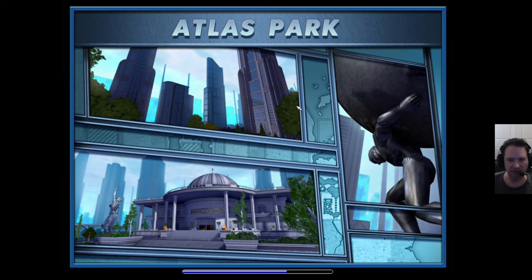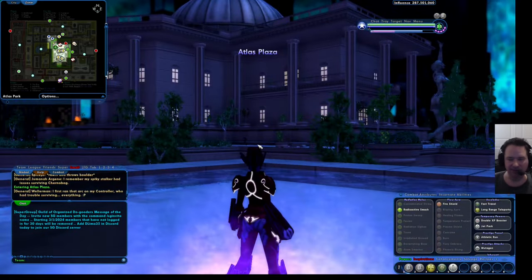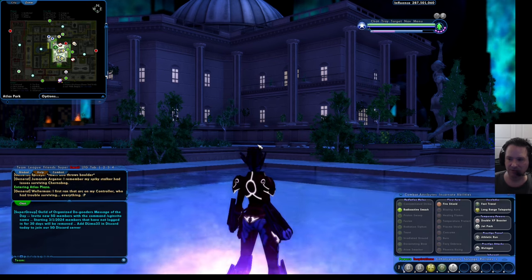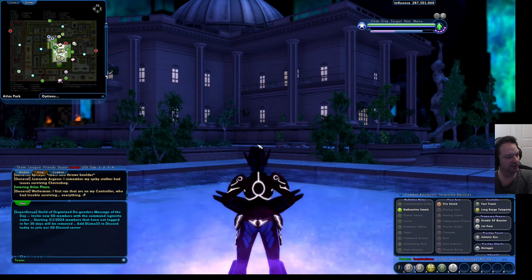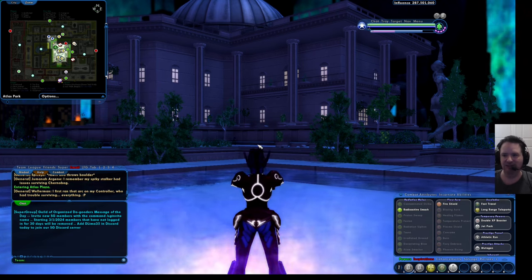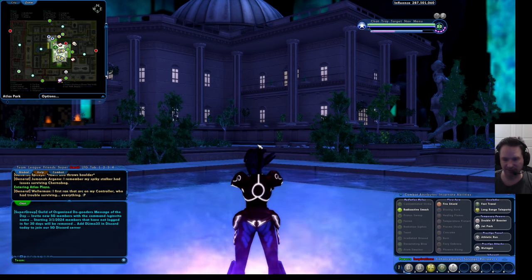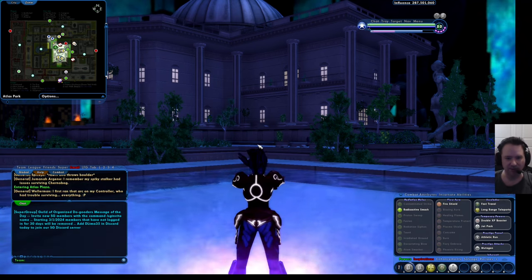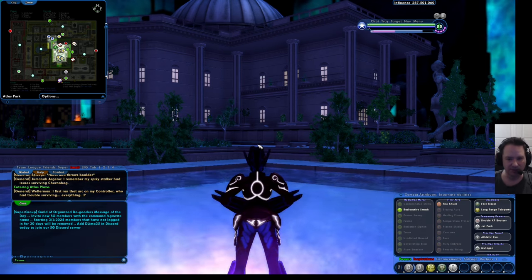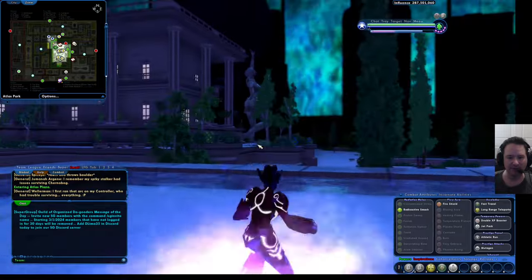One of the ways to get this teleport is to get all of the exploration badges in Atlas Park. For those of you who don't know, this game has badges — it's an achievement system, similar to PlayStation achievements or Steam achievements, built within the game. Sometimes you get rewards beyond just earning badges; there are people who spend their whole time chasing badges. One type is exploration badges, which you get by visiting certain points of interest around the world. Sometimes when you're fighting bad guys they'll leave you a tip that leads you to an exploration badge.